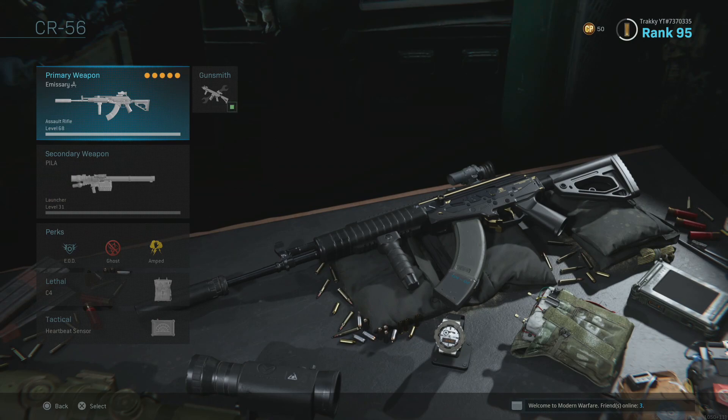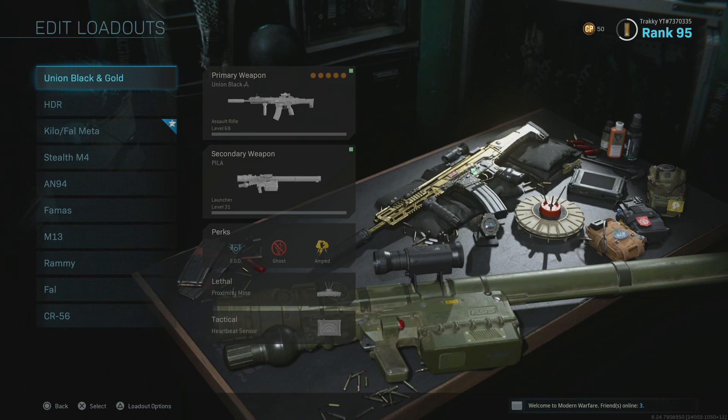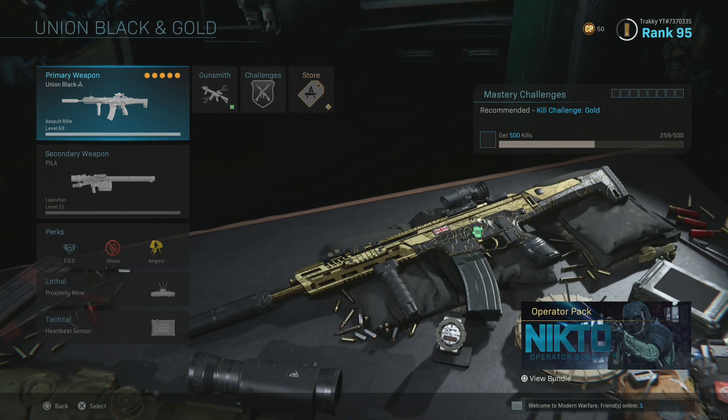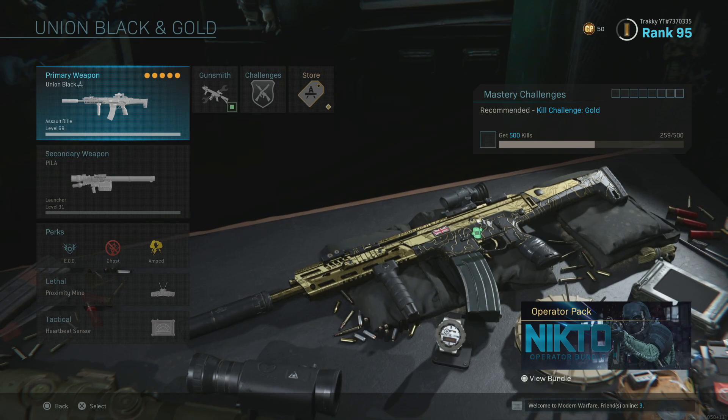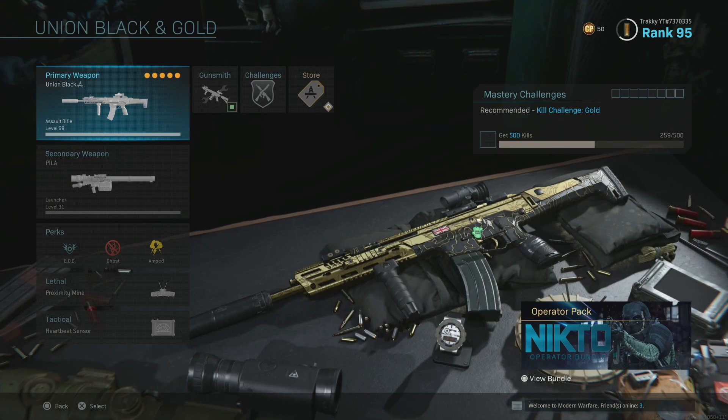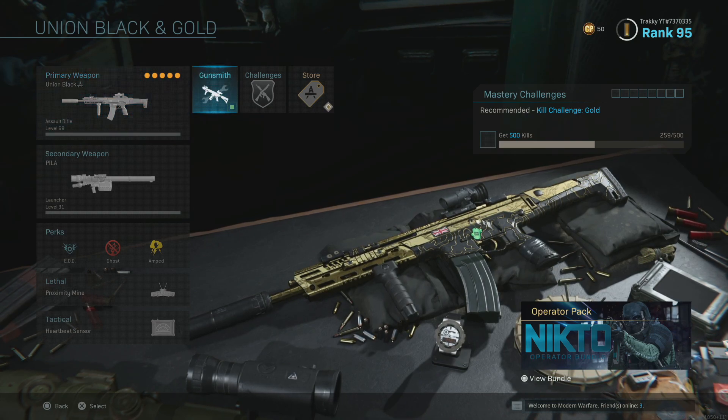That takes us to number one: the ever underrated Kilo 141. Finally this gun is getting the love it deserves. I've been using it since I bought Call of Duty Modern Warfare and found it just as good in Warzone — I always come back to it because it is consistent, consistent, consistent. It's very easy to use. It does have a slightly different recoil pattern, going to the left where almost every other weapon goes right. That may have caught people off guard when first using it, but stay persistent and it will reward you in every single situation.